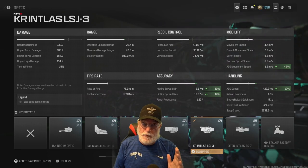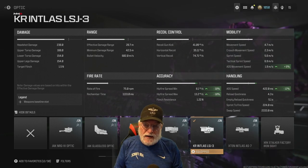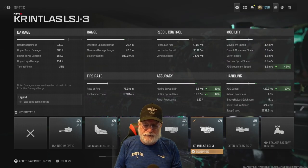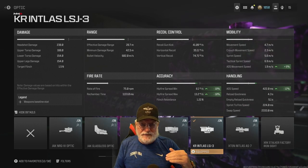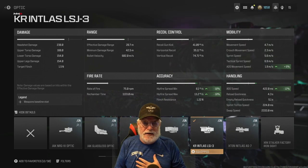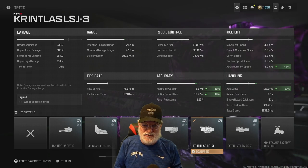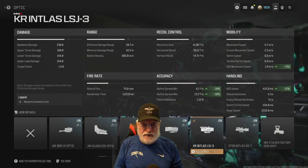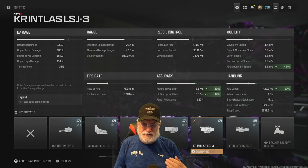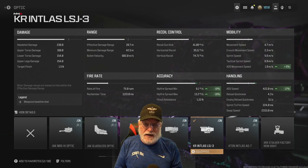Minimum damage range of 42.5. Bullet velocity is a decent 602 meters per second, which means it's hit-scan out to 30 meters. On the maps Grandpa plays, that's a one-shot insta-kill. Rate of fire is 75 rounds per minute — that's a good rate of fire for a bolt sniper, and we're going to see how we got that in just a second.